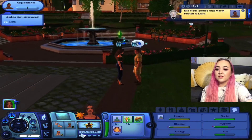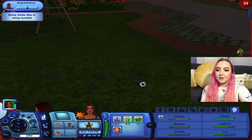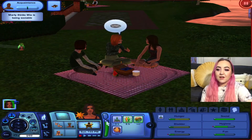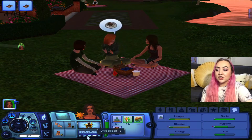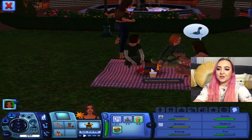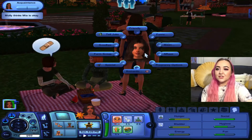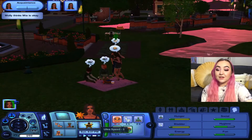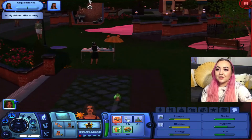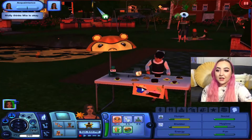Zelda's over on the swing set and there's a group of girls having a picnic. We're hungry too, so I think I'm gonna have her grab a plate and chat with everybody. 'Can I— hello?' What?! I can't have a plate, ladies? Wow, apparently we got kicked out! Let's introduce ourselves to Molly — she's really pretty. But I think we need to head home because her stats are low.